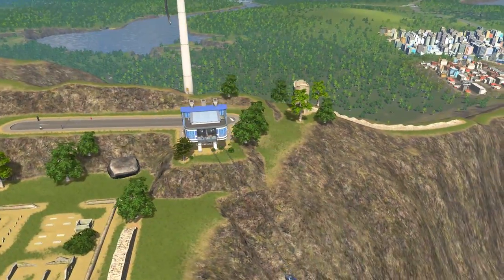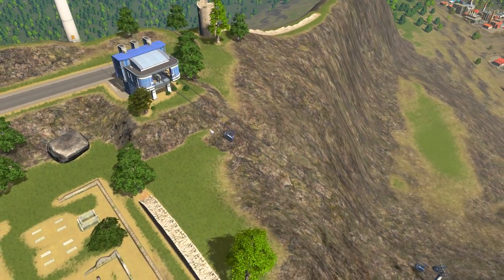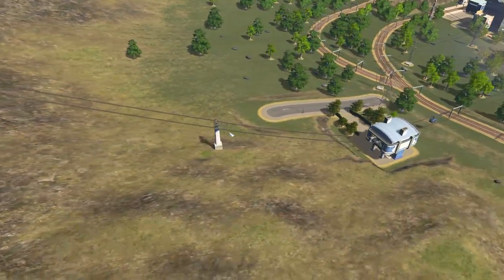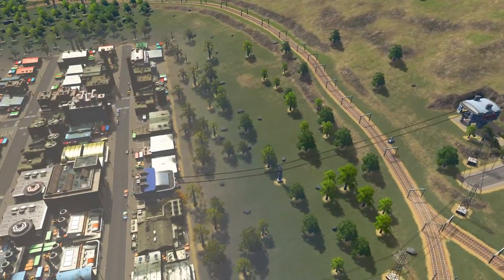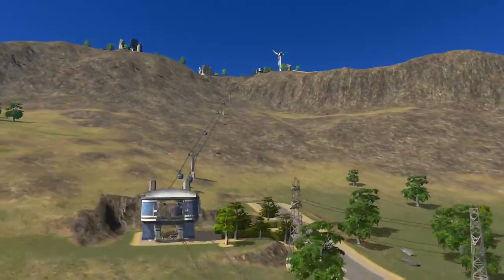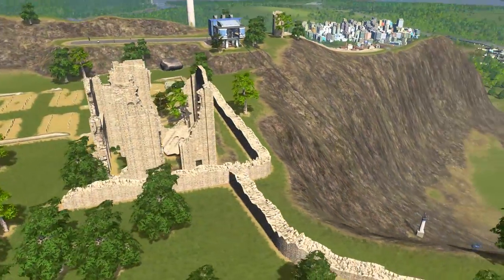Looking at our cable cars, we have the end of the line cable car stop, which has to be alongside a road — that's where the line finishes. The cable cars go up and go down. Then you have a cable car stop that you can put in the middle of a line, and the cable cars will go straight through. And then there's another end of the line stop. So that's going to enable people to get up and down your mountainous terrain to go and visit tourist attractions at the top with ease.